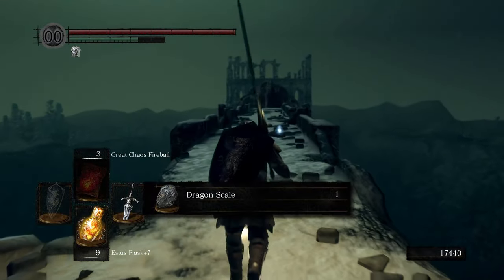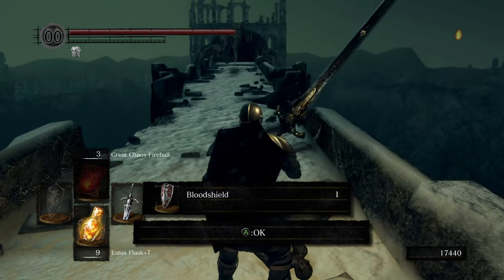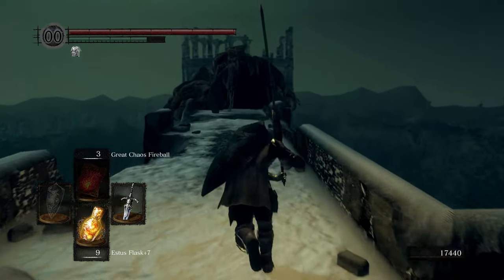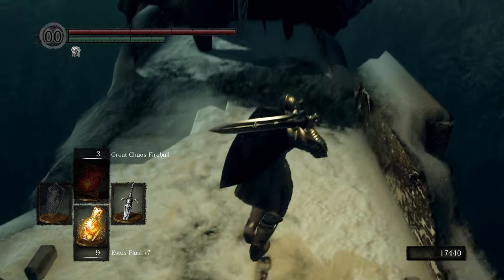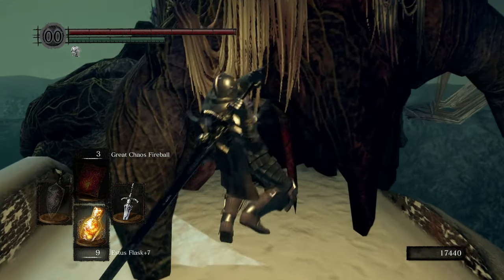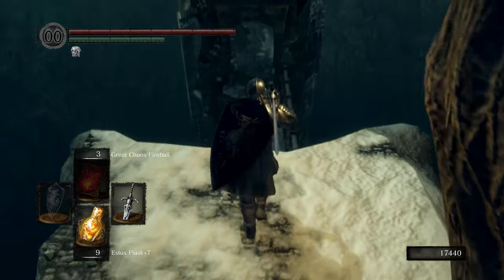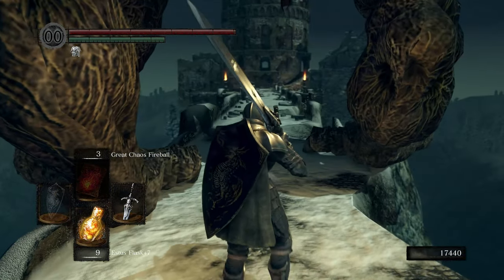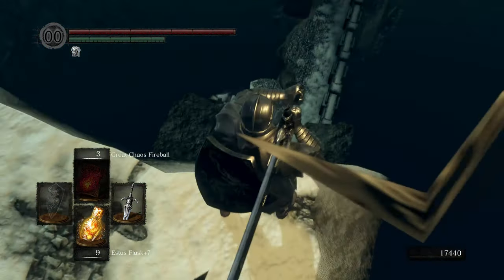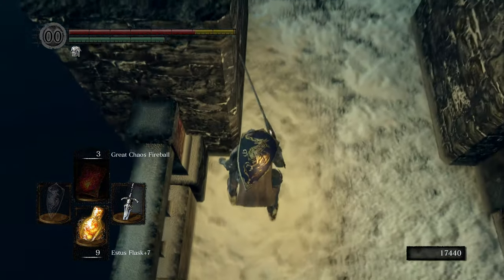I believe we got a Dragon Scale for that. Here we also got a Blood Shield, which is a cool shield that I just never bothered to use. Here is the dragon's second half — if you do a jumping attack on it, it stands up and then you can pass. I don't think this enemy respawns, and it wouldn't be much of a shortcut otherwise. It does allow us to skip most of the challenge.